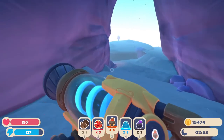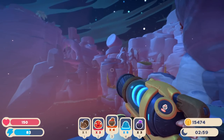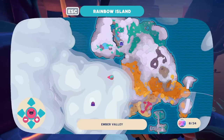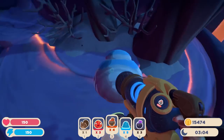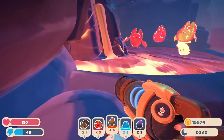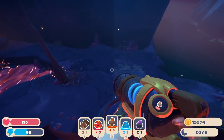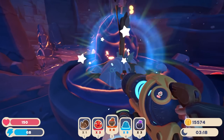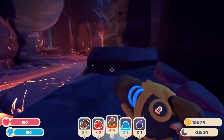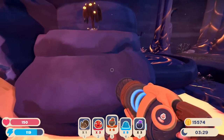It looks like we're heading out to another beach area. Whoa, look at this place! A map marker somewhere would be really helpful — I wish we could write on the map or make some kind of markings. Hi guys — this is where we can find some angry fatty boom largos! I do see some more lava dust, I definitely want to grab that. A little bit more lava dust please — and look what I see in the distance, even more lava dust!